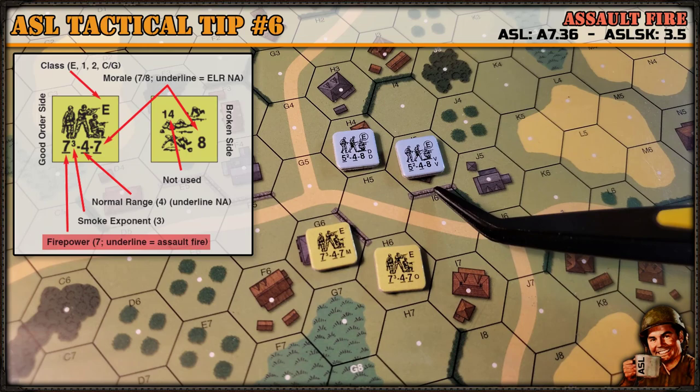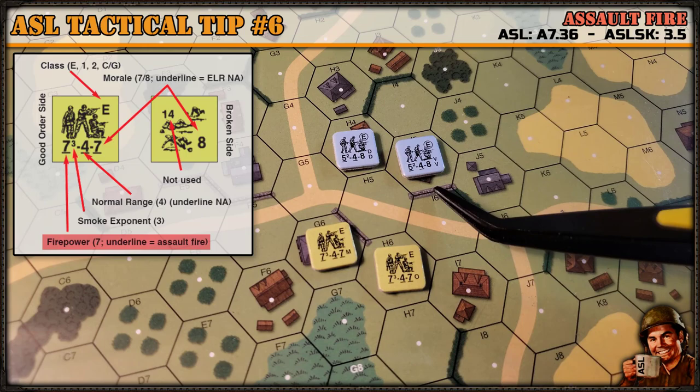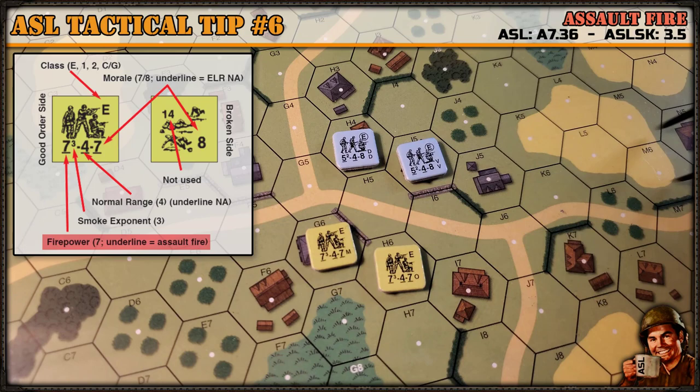Let's do an example with this 5-4-8 unit here. Let's say he moved from here into here, and it's now the advancing fire phase and he wants to fire at one of these units. His firepower would be two and a half because it's half firepower during the advancing fire phase, with no other modifiers. Then you add one, so it's three and a half, and then you round up to four firepower.